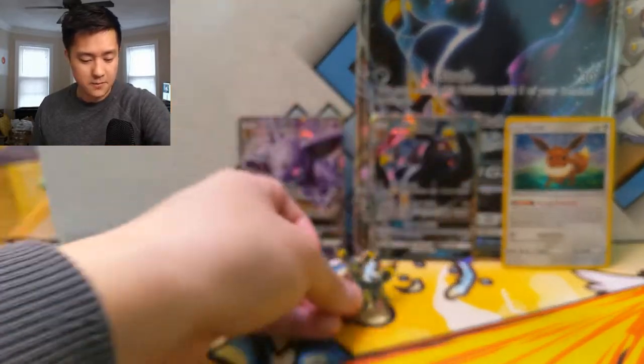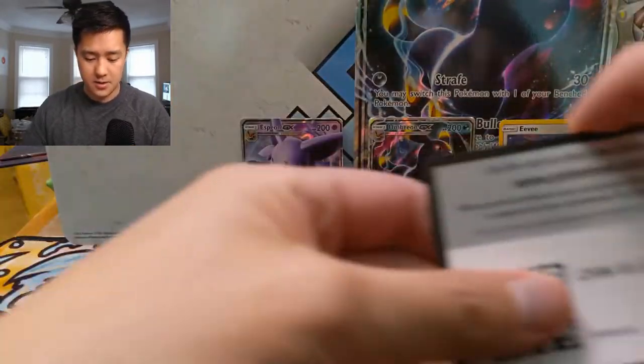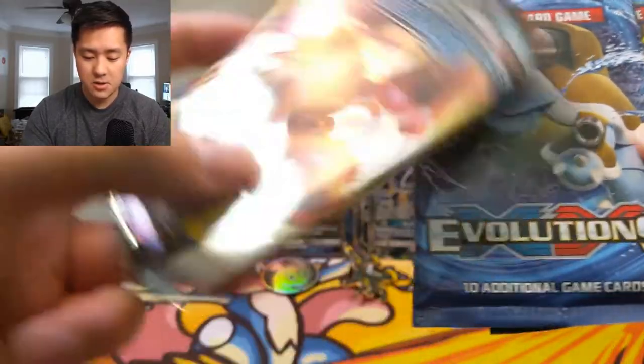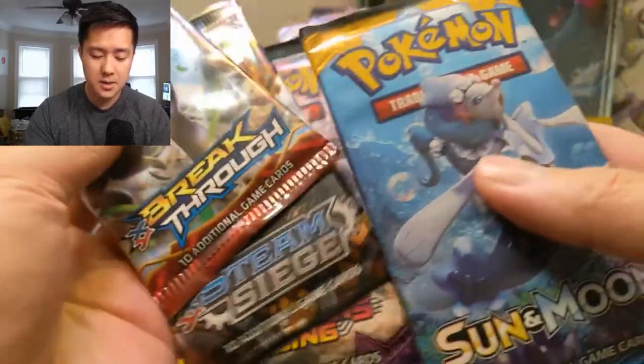Here is a pretty cool Umbreon pin — first one of those I have — and a coin. There's also a code card that came with the box. Let's get into these packs. We got Guardians Rising, Steam Siege, Breakthrough, another Guardians Rising, and then Sun and Moon base.